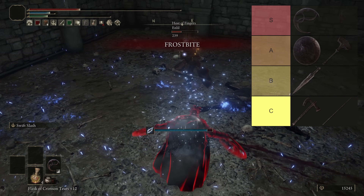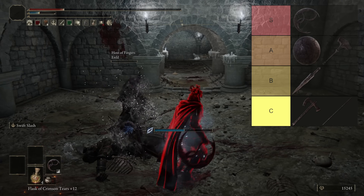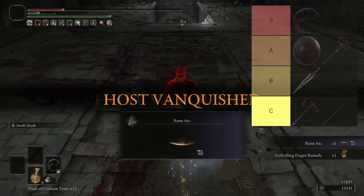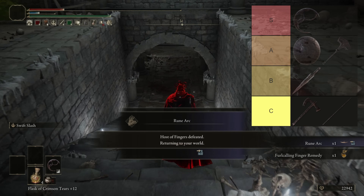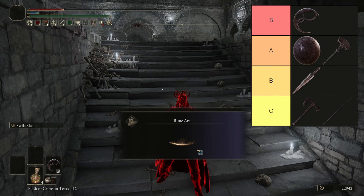Unfortunately the spear and axe rank the lowest here - they don't bring much to the table compared to the other Smithscript weapons. Status buildup and attack rating is just okay on the axe; on the spear it isn't great, and the throwing portion of these weapons is only useful in near-melee range. The axe does get some decent attack rating when infused with heavy, and the spear gets access to some pretty strong piercing weapon Ashes of War, but you could always use better weapons in the same class that deal more damage with looser stat requirements. So those are the weapons. Let's look at the builds.